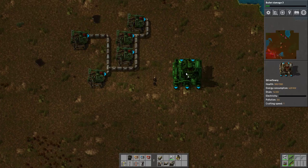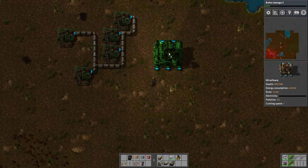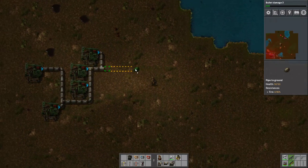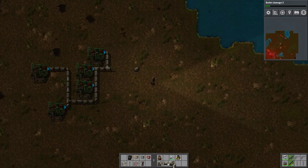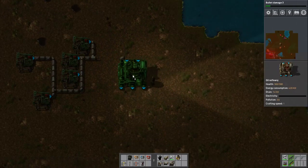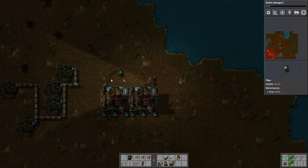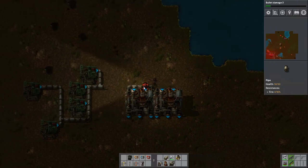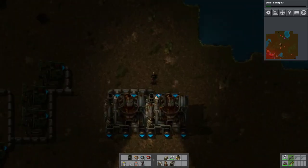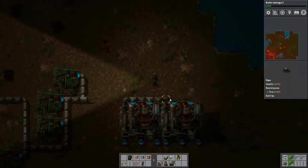So what I'm going to do is build a couple of oil refineries here. They have two inputs and three outputs. As far as I know, the two-input thing doesn't matter. I'm going to make one underground pipe that goes off some distance just so I can walk through. And then set this up here and there. I don't think you have to use both inputs. I really don't have enough pipes — I need more iron plates. I need to connect to that over there. I probably could have done this using less pipe overall.